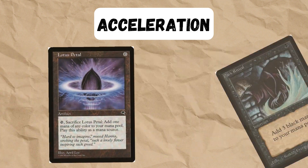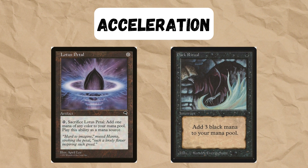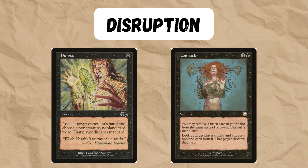For acceleration we've got the classics of Lotus Petal and Dark Ritual. These can really help us get a turn one creature out there. Not all decks play disruption, but the ones that do often play Duress or Unmask, because Unmask can be played for free.